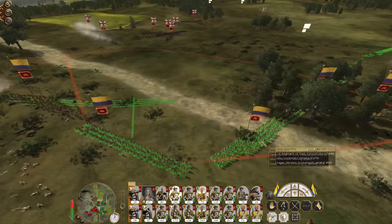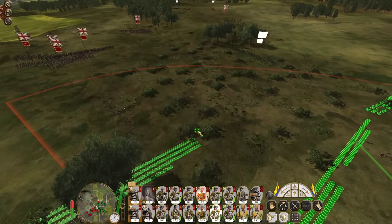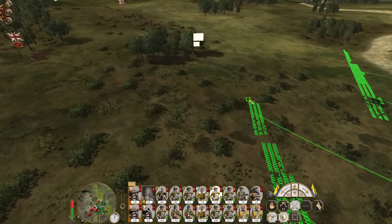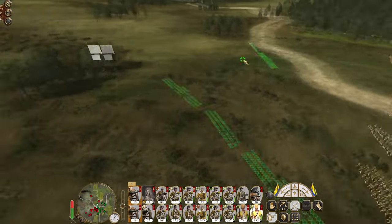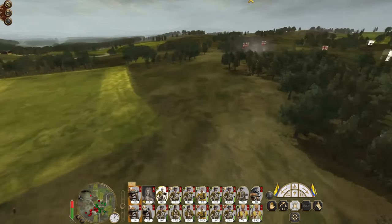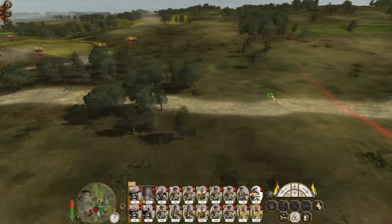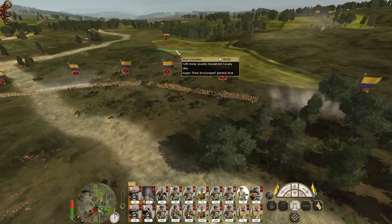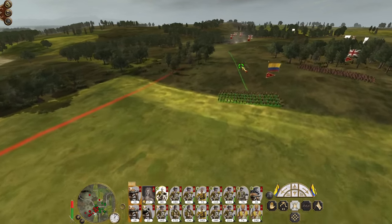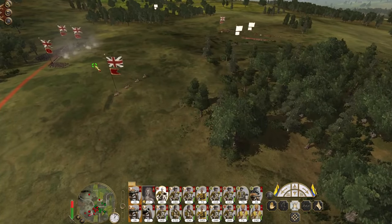I'm going to get reinforcements. You might have elite infantry, but I've got a bucket load of pretty good infantry. Excellent. We've got Bergeson Riflemen to worry about at the rear. Get my horse artillery to move. Push forward the cavalry — they've been hit, caught out by enemy dragoons.